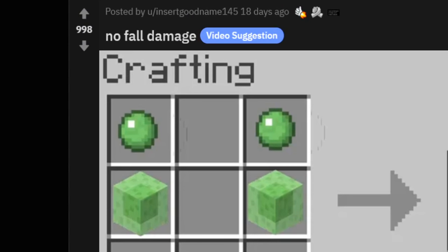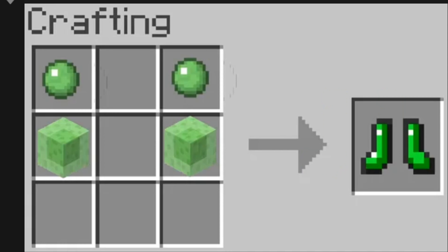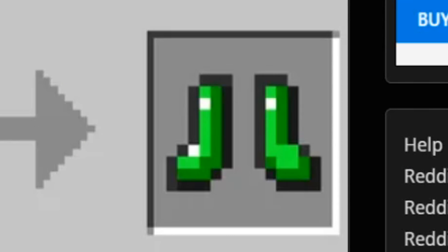Two slime balls plus two slime blocks equals slime boots, and that is no fall damage. You just bounce though — you just keep on bouncing.